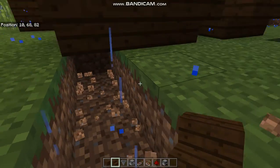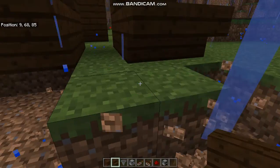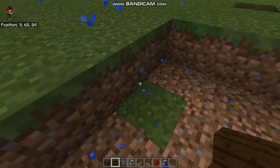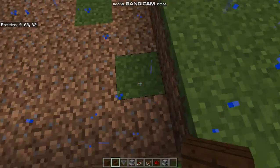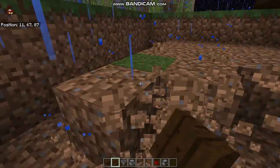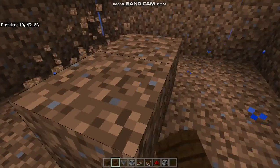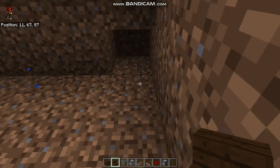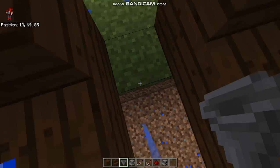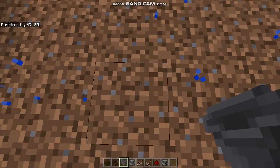Let's dig right here, and then go ahead and dig two blocks — one and two. So this is our microwave. After this you need to come here, just like this, at the wall.